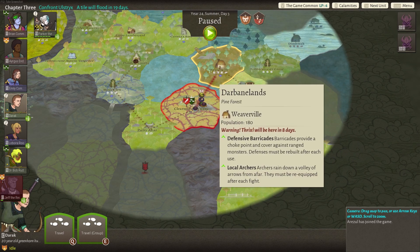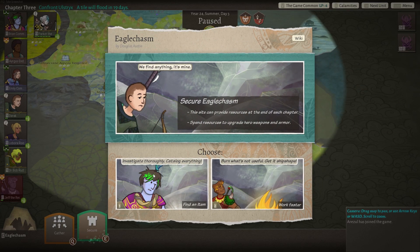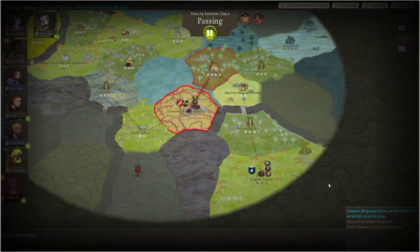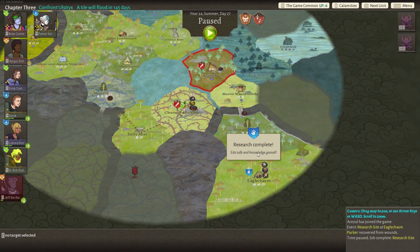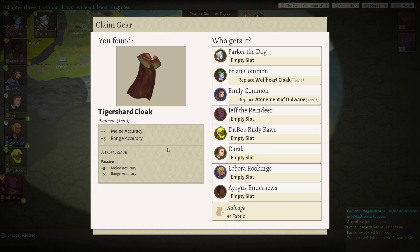I'm not sure which one he's on, but let's go ahead and secure Eagle Class Chasm here and catalog things. Let's go get an item — I was talking about doing the other one, but we really need Jeff healed. So we might as well spend a little bit of time. We got Ignit and Spell Thread and then we got a Tiger Shard Cloak which gives us melee accuracy and range accuracy. Let's give it to Dr. Bob.